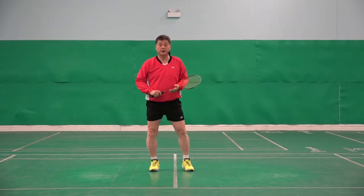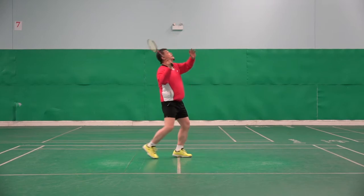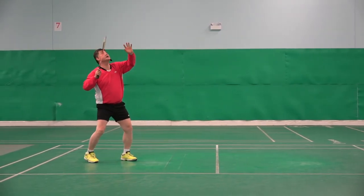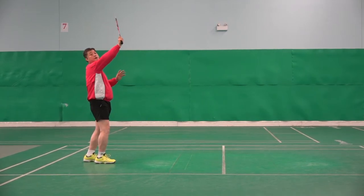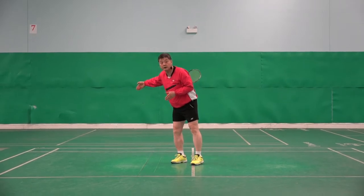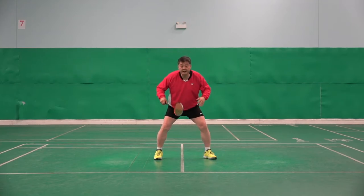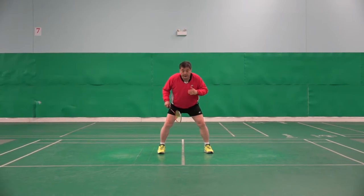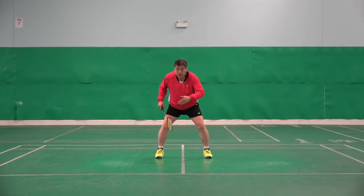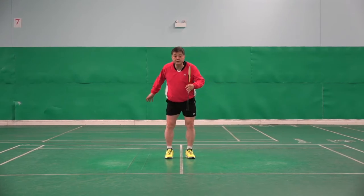Number three: when the shuttle goes to the backcourt, I cannot hit it from in front — my body has to go behind the shuttle so I can hit the shot and then move forward. Which means I have to go a little bit deeper than the shuttle. So waiting at the middle between net and end line is not the right base. It should be a half step backwards — that is the accurate middle, because of those three reasons.